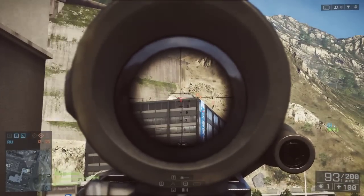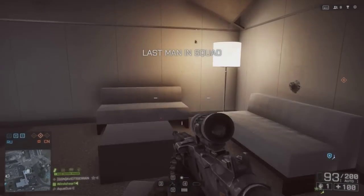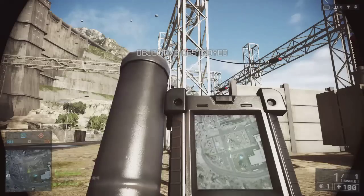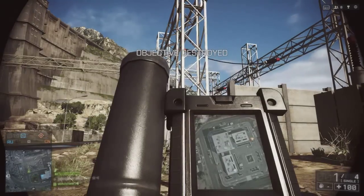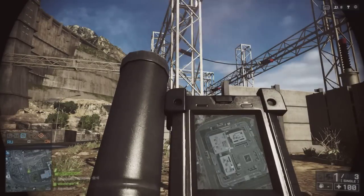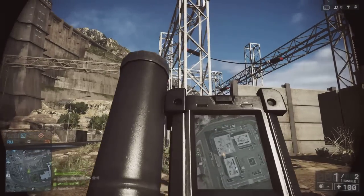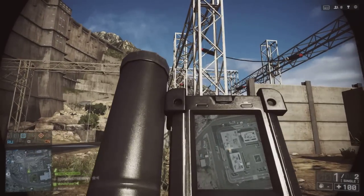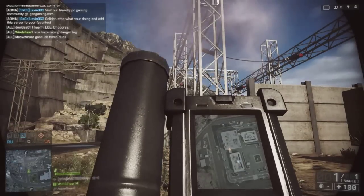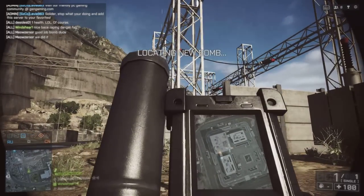That piece of equipment is the M224 mortar. You can see some guys up there on top of that roof - a common occurrence in Battlefield 4. We're really counting on this piece of equipment to counter that tactical advantage that recons exploit with their elevation advantage. The elevation advantage always gives you a huge tactical advantage in this game.